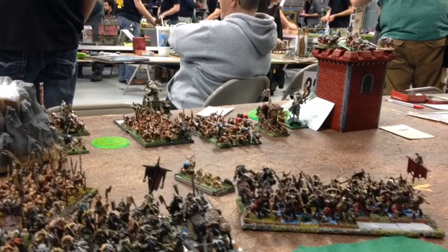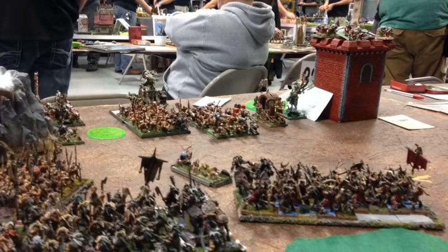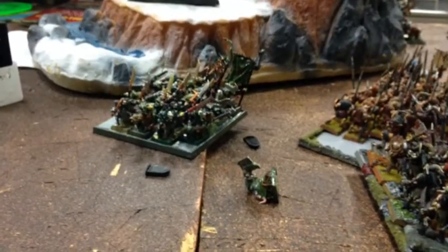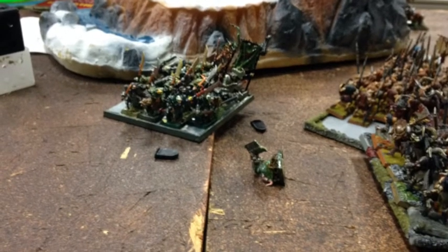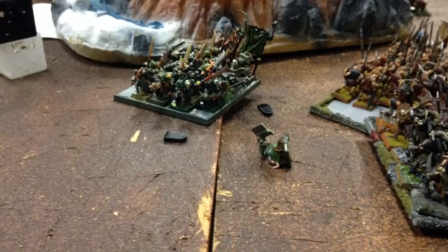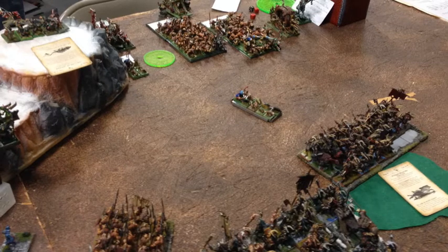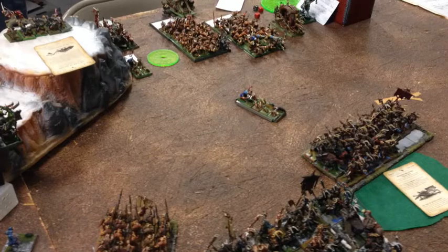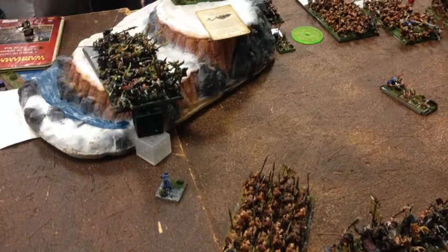Over to the right, he has a Doom Wheel. I wasn't really scared of it because I have strength six great weapons, and I have about 40 of them, so the Law of Averages alone should take that out. He moves around the back end of the Un-Gore, which is kind of scary, but I plan on charging the Un-Gore into that slave unit. He threw his rat bus up thinking he could stop my charge, but he didn't realize I could wheel past them with the Beast of Gore.